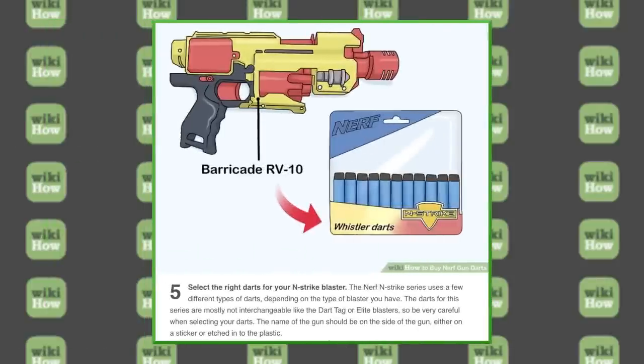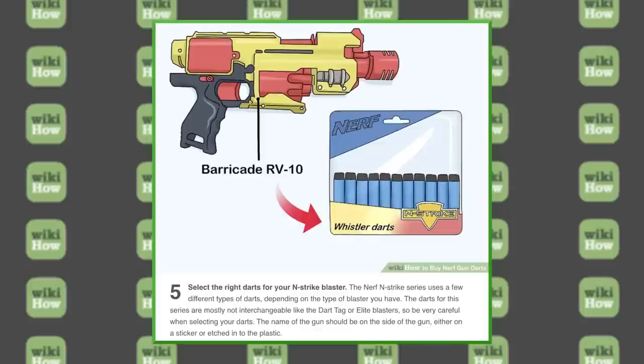Number five — select the right darts for your N-Strike blaster. Look at that Barricade RV-10 — what a blast from the past — taking its whistler darts that are blue with short black heads. Wait, are those whistler darts? Who did this artwork? Those aren't whistler darts. I know what whistler darts are — those are not whistler darts. The Nerf N-Strike series uses a few different types of darts, depending on the type of blaster you have.